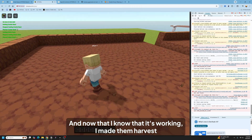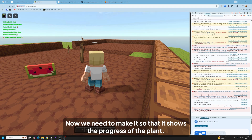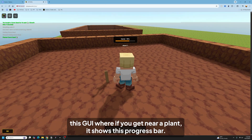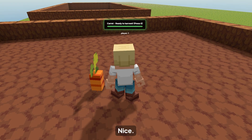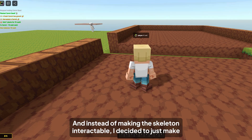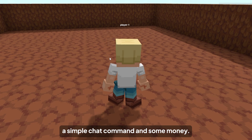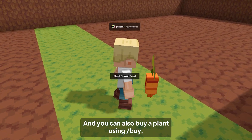Now that I know it's working, I made them harvest actual fruits and vegetables like this watermelon. Now we need to make it so that it shows the progress of the plant, so I scripted this GUI where if you get near a plant it shows a progress bar, and once it's at 100% the plant is done and ready to harvest. Then I made it so that if you get close to a finished plant, you can harvest it. Instead of making the skeleton interactable, I decided to just make a simple chat command and some money. So now you know how much money you have, and you can buy a plant using slash buy.